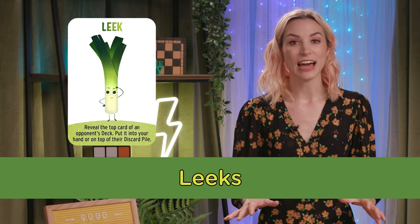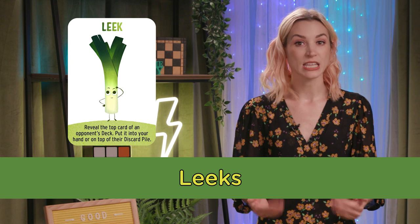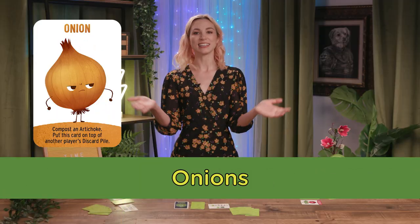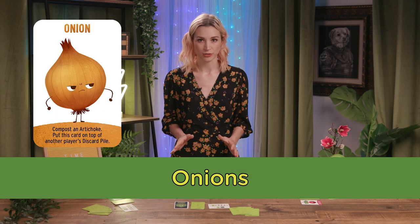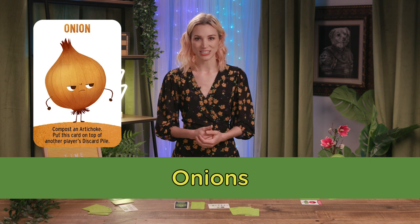Leeks allow a player to reveal the top card of an opponent's deck and either take it into their hand or put it into that player's discard pile. Onions allow a player to compost an artichoke, but then they must place the onion in an opponent's discard pile.